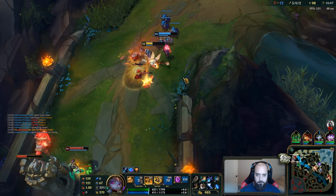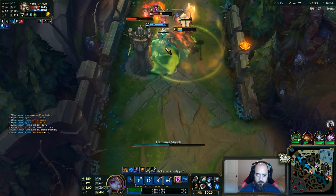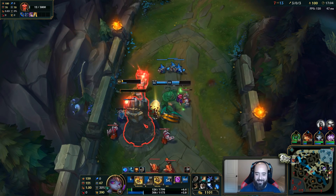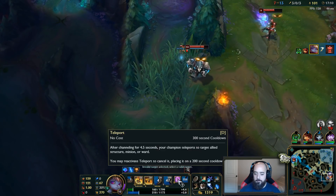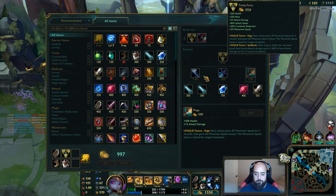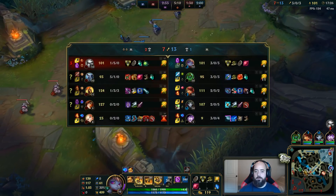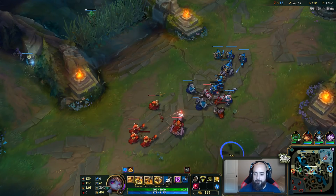That was weird. We can dodge this. He almost got me, what the hell — just die. I got teleport back, I have teleport to help him. Oh no, he's going to kill the ward I want to TP to. Grab this — going into Righteous Glory next. It's an interesting game so far. This guy's going for the reverse dream, I like it. This guy failed the dream — unfortunate.